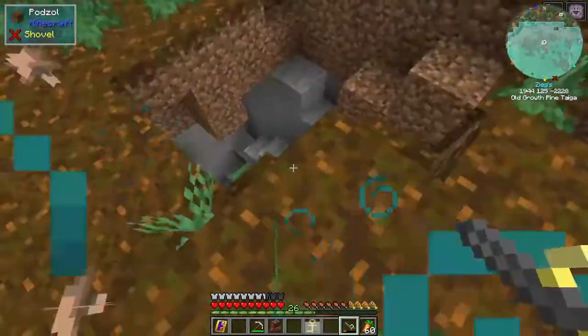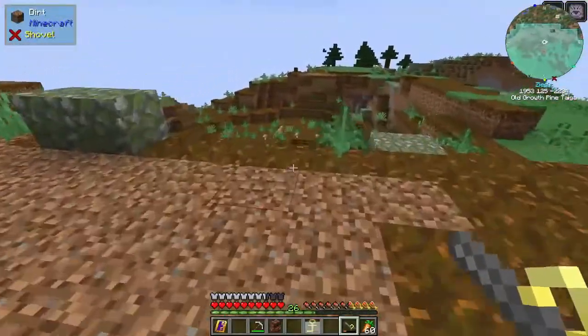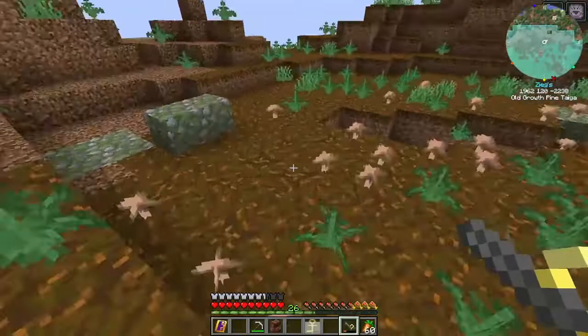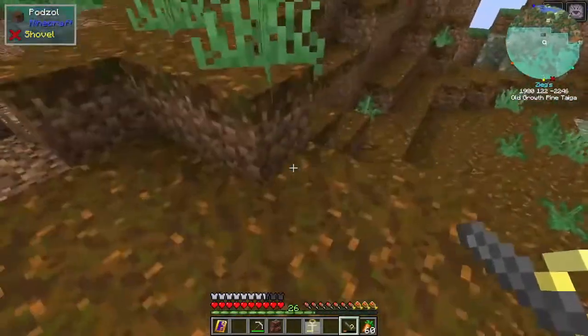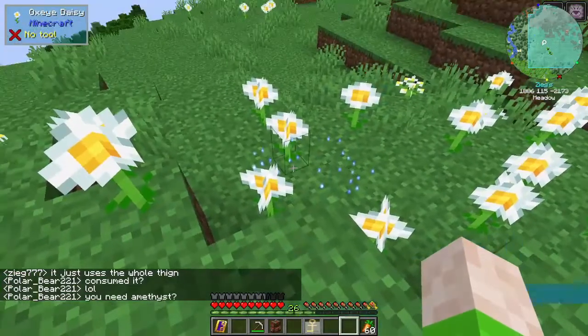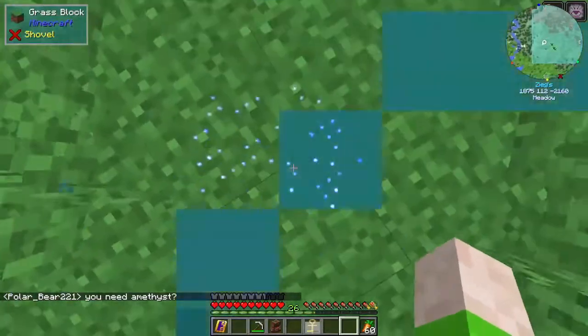What should be happening is it should kind of light up something below me. So I'm going to walk around a little bit and see if I can find anything. Got some little blue sparklies down here, which looks to be the shape of a geode.